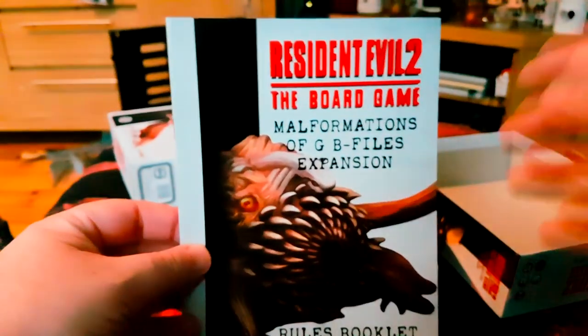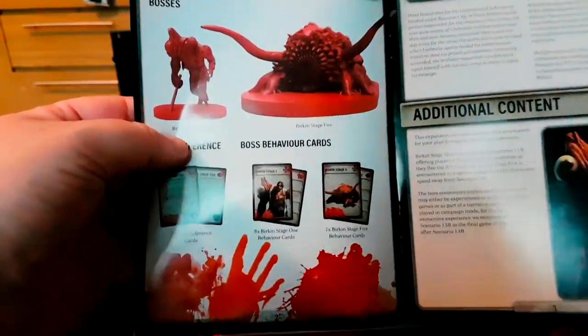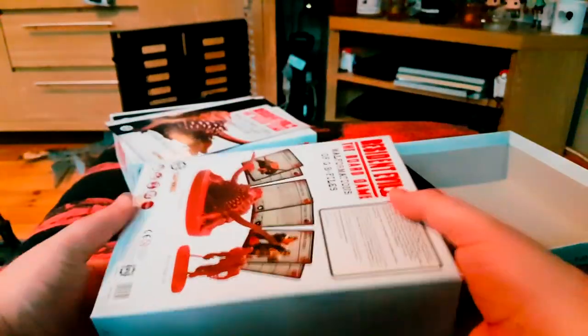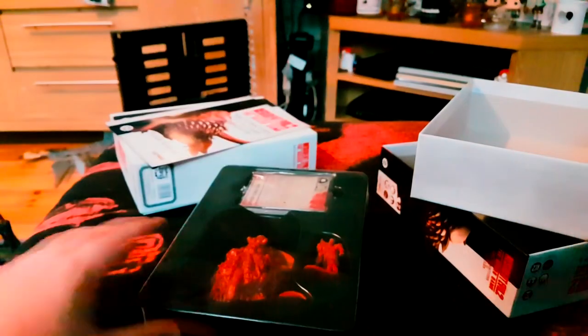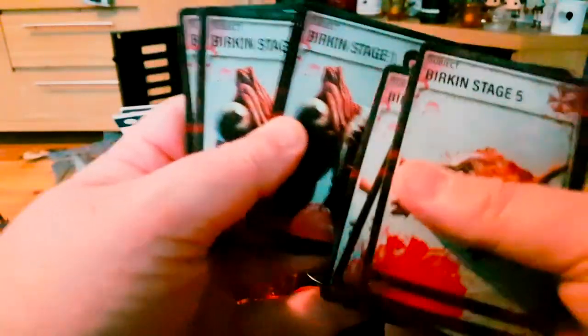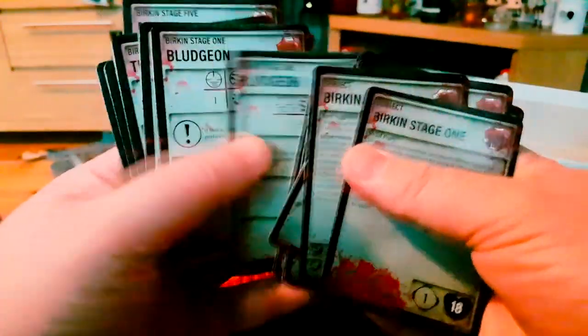Rules booklet, additional content - bits and bobs, whatnot. One set of cards with this one. We've got Birkin Stage 5 and Birkin Stage 1, and various attacks and defences for the player and enemy.